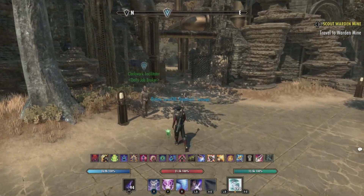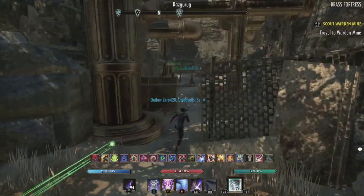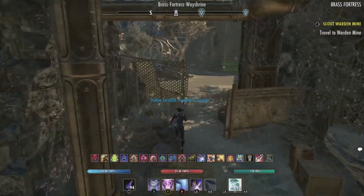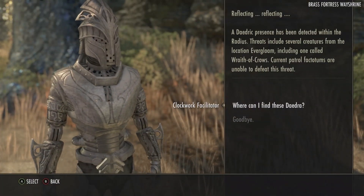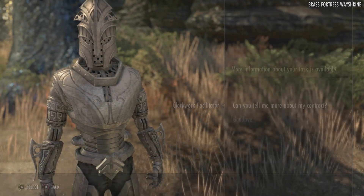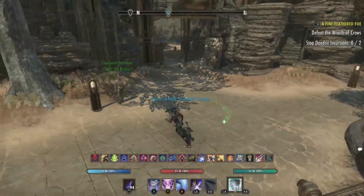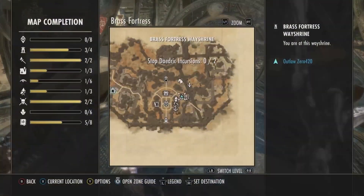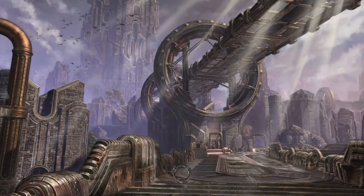You can get this style by talking to any of the daily quest givers. There is this orc back here that you can talk to, and you can also talk to this Fabricant as well. They give you one of two world bosses to defeat — I got the one for the Wrath of Crows, and then there's another one for the Imperfect item. We're going to head for our world boss and complete the mission, and then hopefully get one from one of the Coffers.